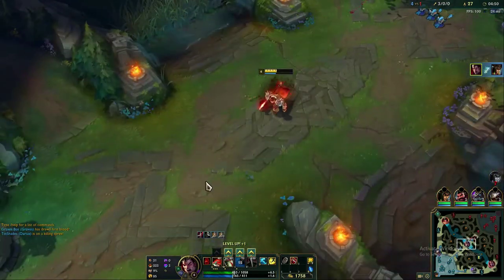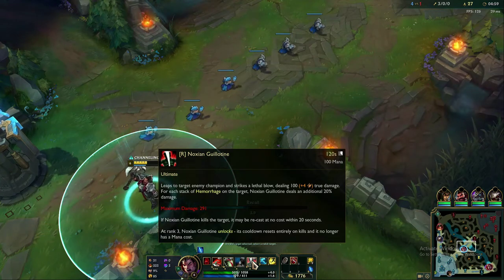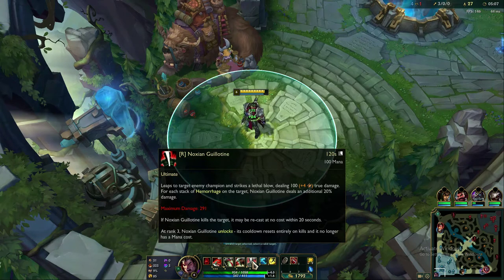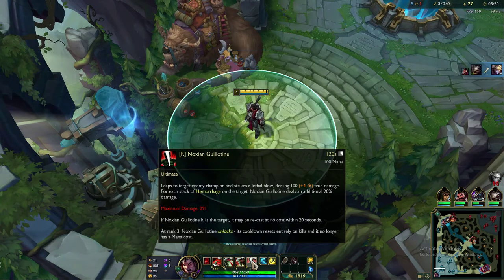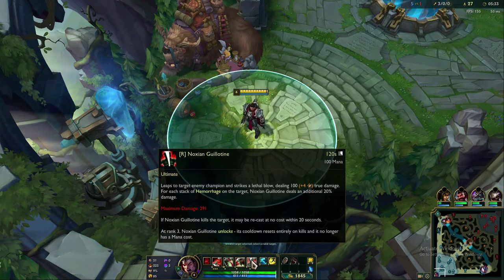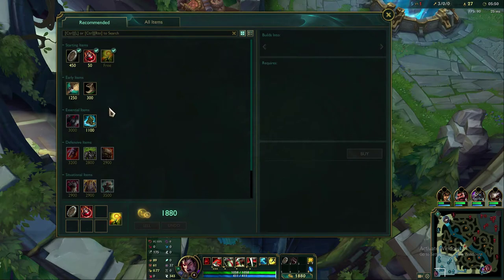At level 6, Darius gets his ultimate, Noxian Guillotine — the essence of what makes Darius and all those montages. He leaps to an enemy champion and strikes them with a massive lethal blow dealing true damage. No armor stops that damage. For each stack of hemorrhage on the target, it deals an additional 20% damage. If you kill the target with Noxian Guillotine, it can be recast at no cost within 20 seconds — that's how you can pentakill a whole team.